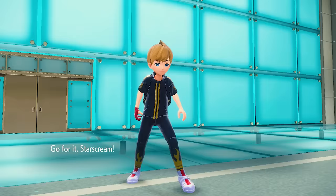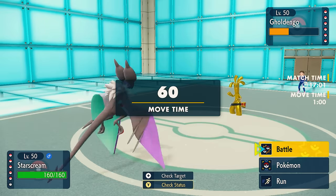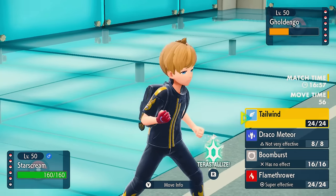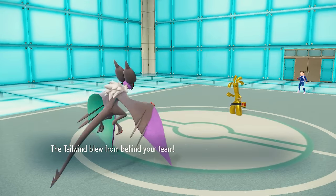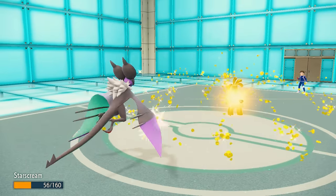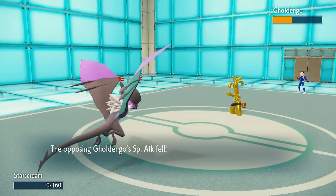Now I can go into Naganadel. I bring it in because I know I outspeed and threaten with a Flamethrower. For that reason, I'm actually going to go for the Tailwind, expecting a switch, trying to grab a little speed initiative. It turns out they actually stay in, and I am about to get rained on — or hailed on. I feel like a cheap stripper regardless, and sadly that is going to take care of Naganadel.